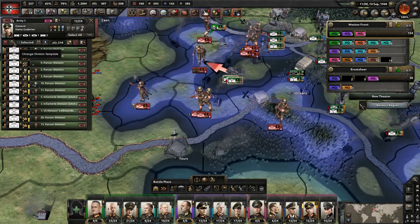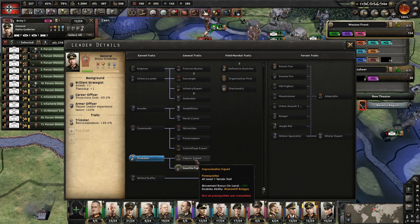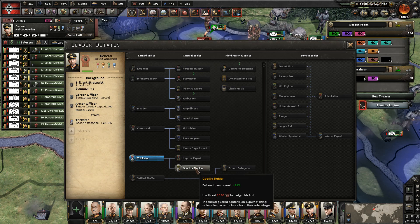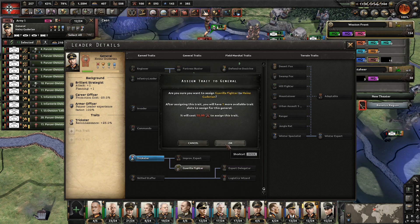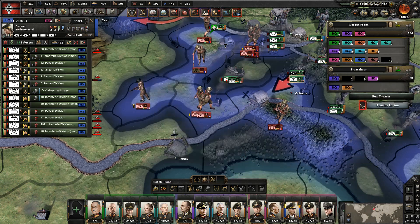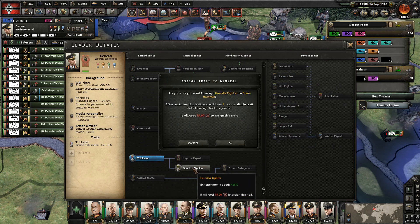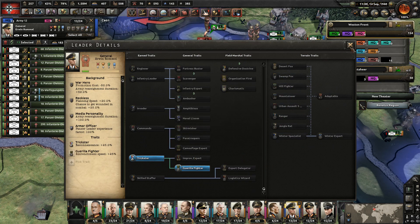Let's see which ones we have up here. A gorilla fighter. Okay, I guess we'll spend that for Guderian. Rommel - also gorilla fighter. I don't know why. I guess just that it comes off as a trickster.